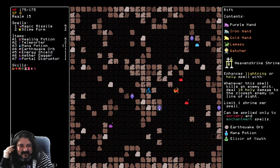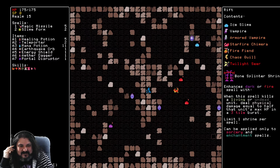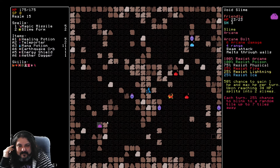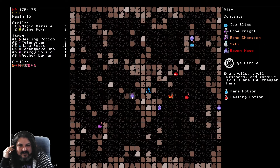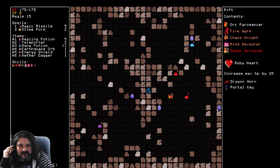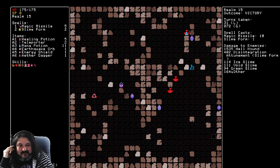Mana potion portal key. I'm gonna disrupt. Eye circle — no one uses eyes, come on. I have an energy shield; two stone shields might not be a bad idea. Dragon horn. Arcane circle, goodness me.